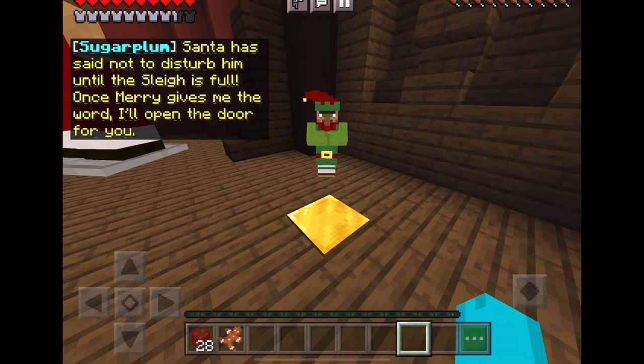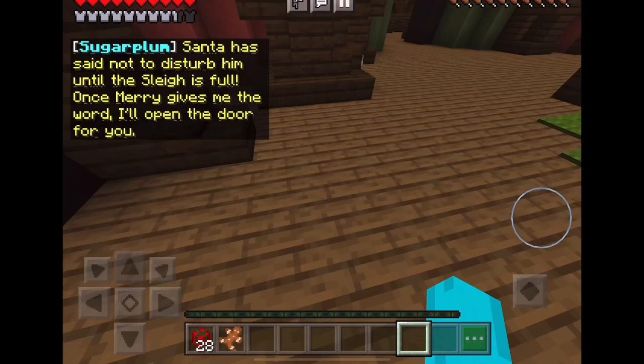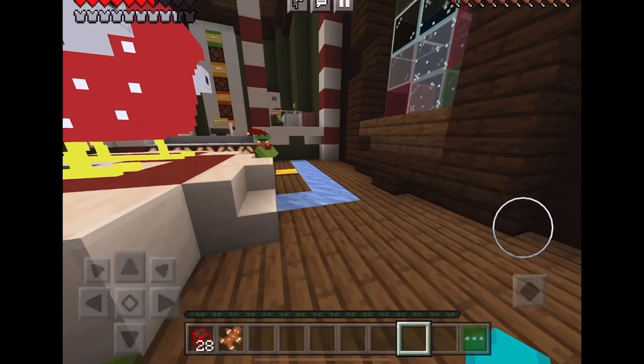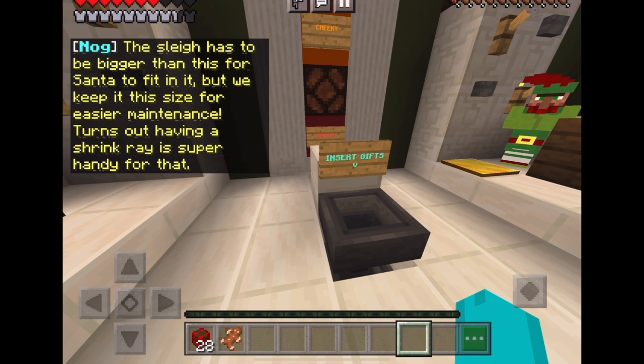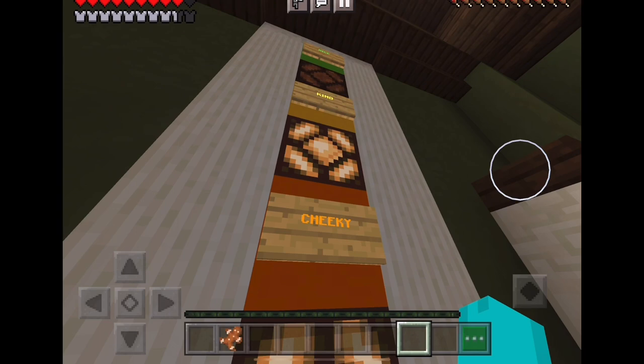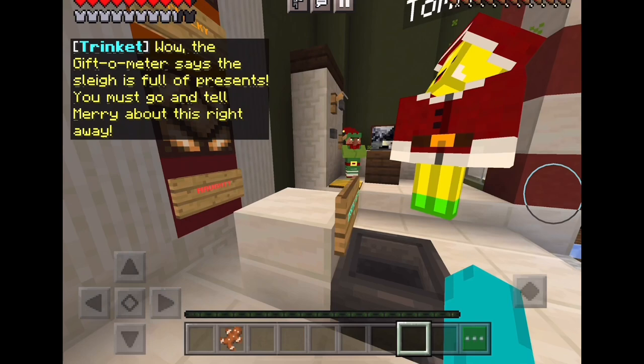'Santa has said not to disturb him until the sleigh is full — once Mary gives me the word I'll open the door for you.' Let's go! We just broke our leg — oh we have to go in here. 'This is bigger than this for Santa to fit in it, but we keep it this size for human maintenance. Turns out having a shrink ray is super handy for that.' Insert the guests. Naughty Cheery — wow the giftometer says the sleigh is full of presents!